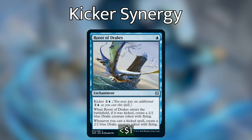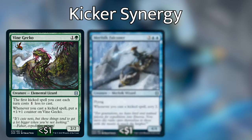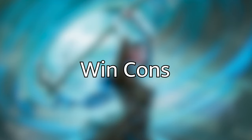We have some kicker synergy cards, all from Zendikar Rising. My favorite is Coralhelm Chronicler — a 2/2 Merfolk Wizard for two and a blue. He says: whenever you cast a kicked spell, draw a card then discard a card; when he enters the battlefield, look at the top five cards of your library, reveal a kicker card from among them and put it into your hand. He gives us extra card advantage and lets us dig for a kicker spell. Vine Gecko will make our kicker spells cost less and gets bigger whenever we cast one. Merfolk Falconer gives us extra scrying power whenever we cast kicker spells, and Lore Drakkis is not only a mana dork but lets us gain some life every time we cast a kicked spell.